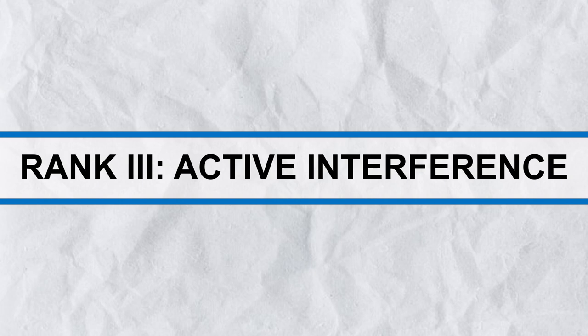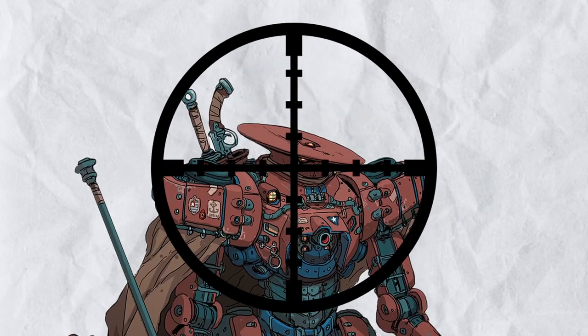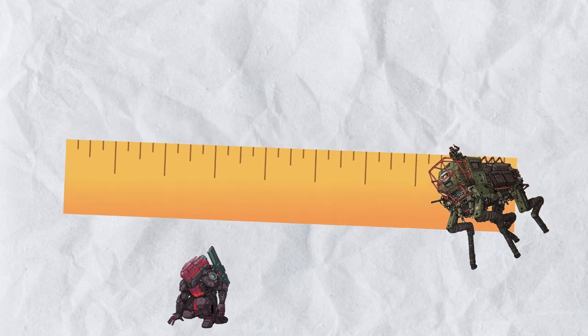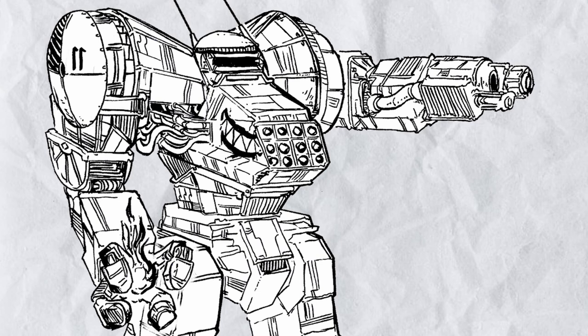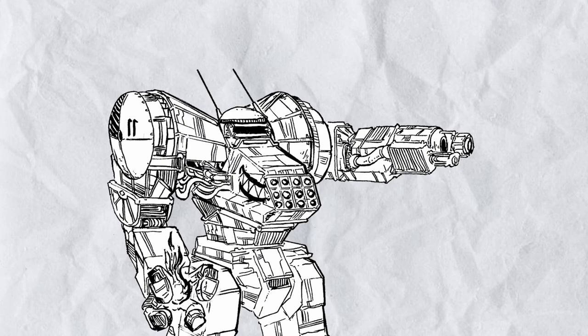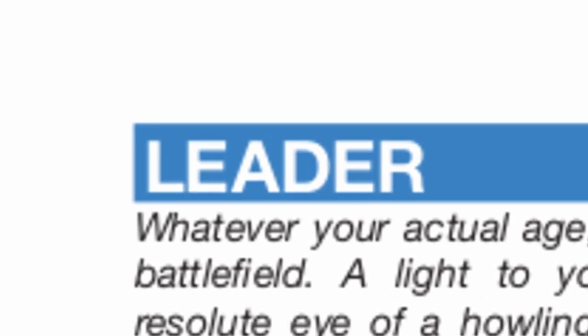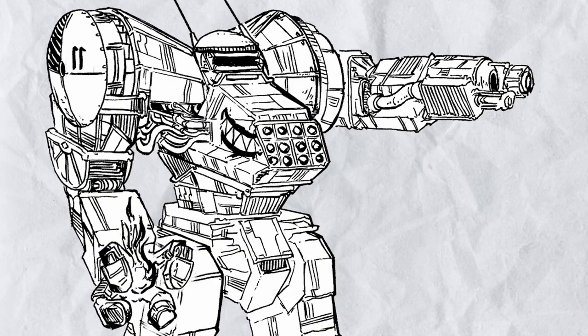Rank 3, Active Interference: whenever a hostile in line of sight hits, you know what they rolled. You may also use Superior Intelligence against them, but this time you subtract their roll instead. Again, heavy similarity with leader here, except potentially causing an attack to not crit or even miss can be an even bigger advantage than just damage reduction — more so when there are enemies that get more damage upon critting, like goddamn Ronin. In conclusion, this talent just makes your allies hit more often and enemies miss more often. Combining this with leader can be very powerful, but you might be lacking in reactions to use with this talent — twice per round can be quite an investment.